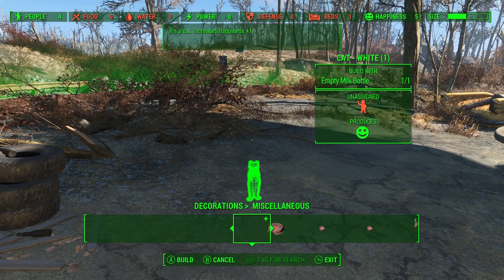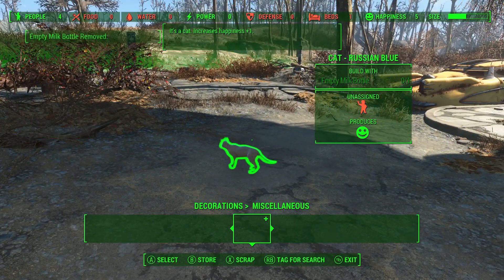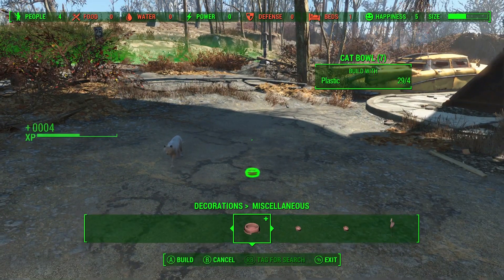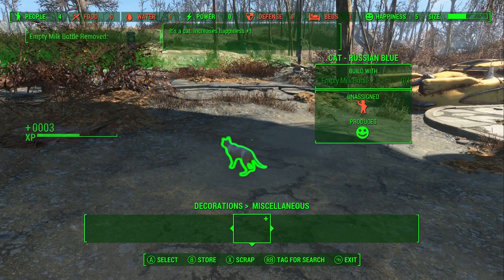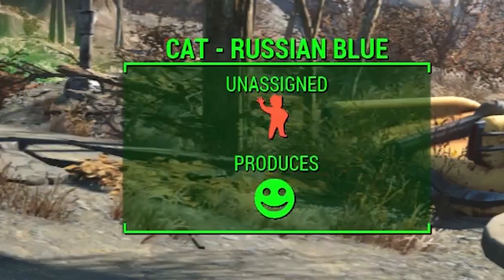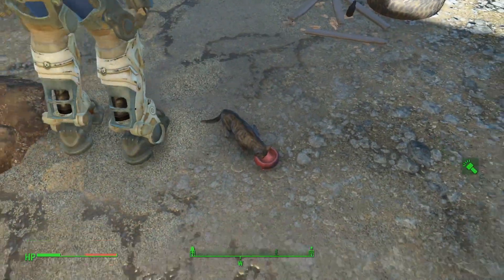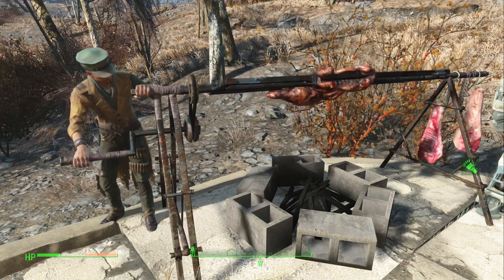Also for cat lovers is the Craftable Cats mod, which allows you to make your own cats out of old milk bottles for some reason. You can also craft food and water bowls to stop them wandering off and drowning — apparently enough of a problem that it needed its own section in the mod notes. Each cat you make adds one happiness point to the settlement it's in, so all you need is 100 cats for 100 happiness. That is not how it works in real life, just FYI. Also, what the hell, MacReady? Those better not be cats.